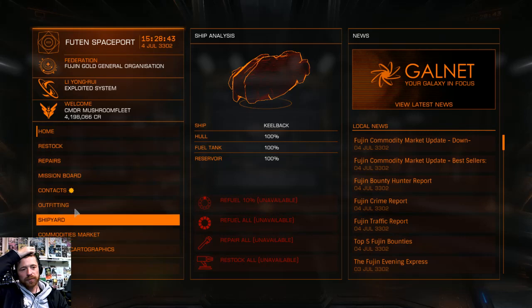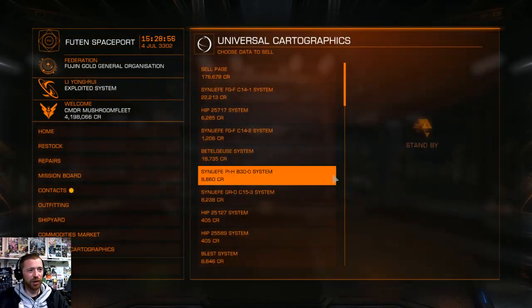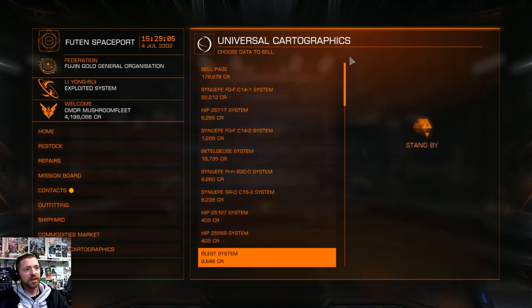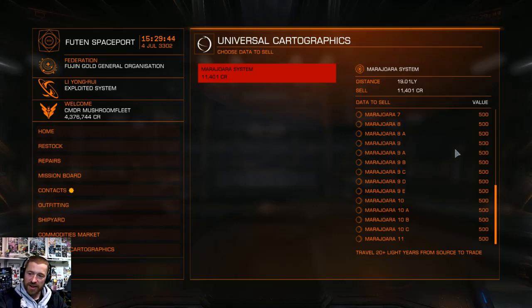Let's sell that data. I don't even remember where to sell the goddamn data these days — Cartographics, it's down the bottom. So I got 178k on the page... 200k for a quick run! They paid me 200 grand to go up to Betelgeuse. That was just right-clicking as I jumped through — holding right-click while my jump drive warms up. 23 jumps there and back, taking a slightly different route coming back.